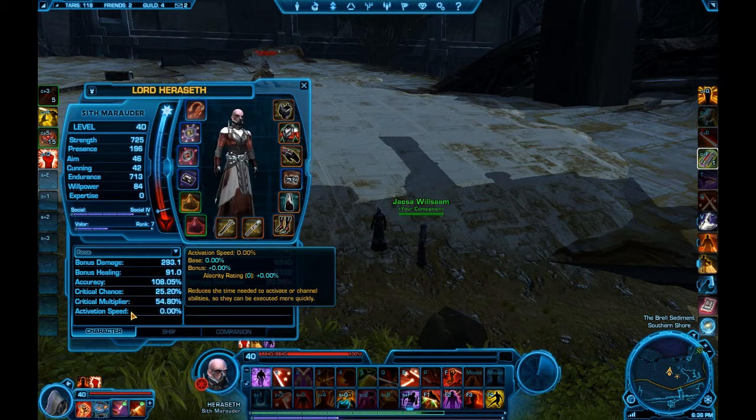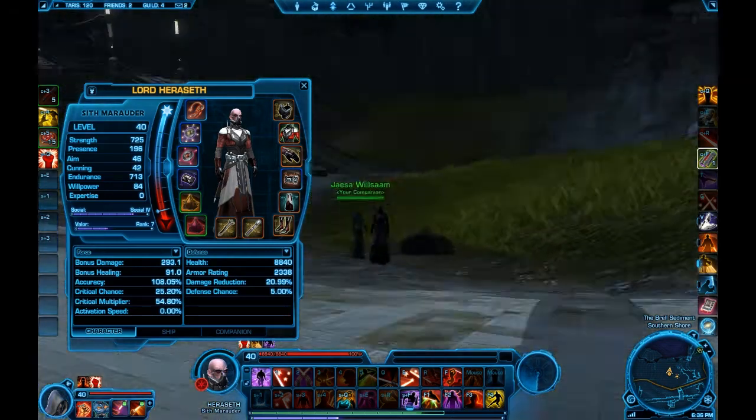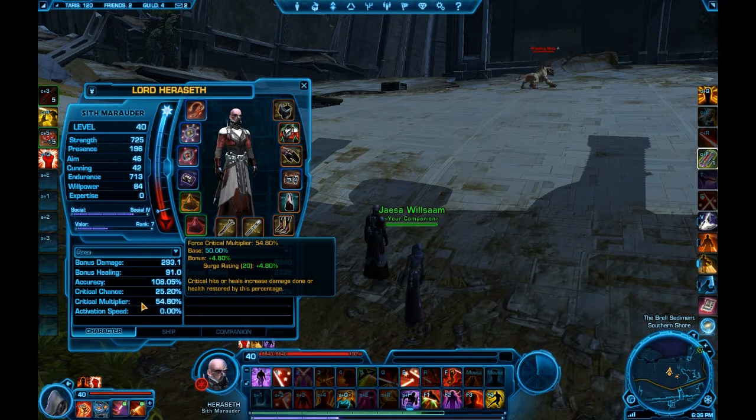I'm not going to go any more into that — how useful you find it will come in time. The next thing is Surge Rating. Surge Rating will be something I know I'll be jumping into quite heavily because it's a Crit Multiplier. As you can see, my Surge Rating at the moment gives a bonus 4.8% — it's not very much. But as I delve into PvP, I want my critical chance. The Crit Multiplier pretty much means that when you crit, you hit for a certain amount over your actual basic hit. So say I hit for 200 — if I crit for 54% or whatever, it's going to hit for 310, for example.